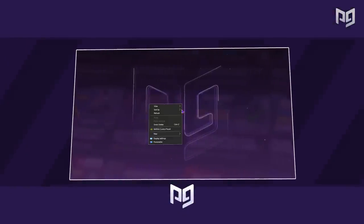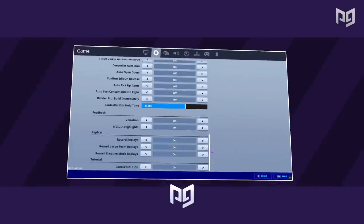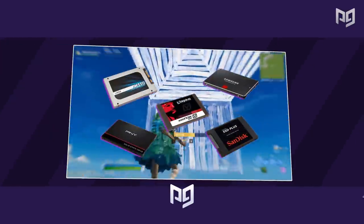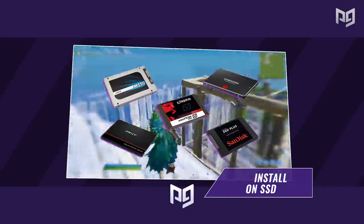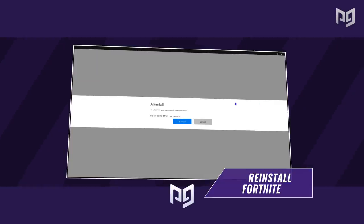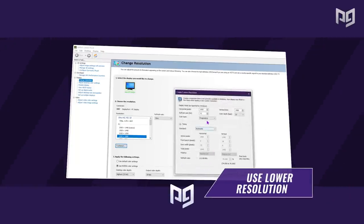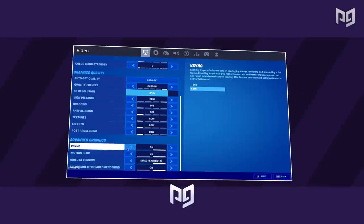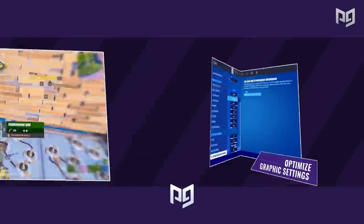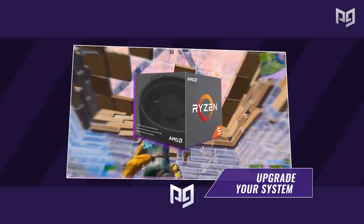Let's recap everything quickly. First, enabling Low Latency Mode decreases input lag and makes your game more responsive. Second, disabling replays takes a heavy load off your device while in-game. Third, installing Fortnite on an SSD greatly increases performance and decreases hitches and stutters. Fourth, a complete reinstall removes unnecessary or corrupted files, clears up space, and improves performance. Fifth, a lower or stretched resolution reduces the pixels your computer has to render, directly increasing FPS. Sixth, optimize your in-game graphics settings to medium or low. Finally, if you still struggle with consistent high frames, make some hardware upgrades.